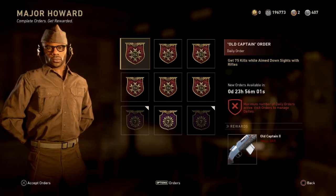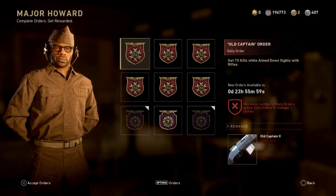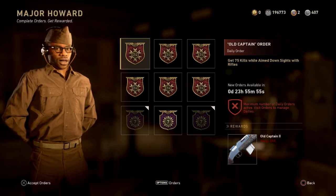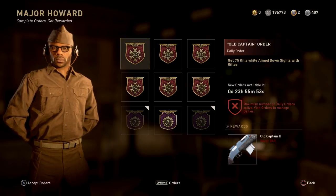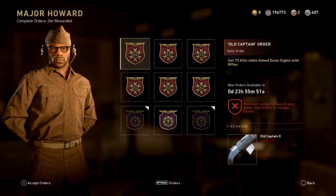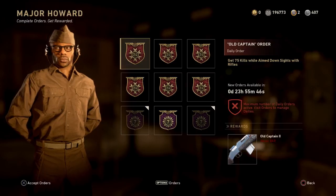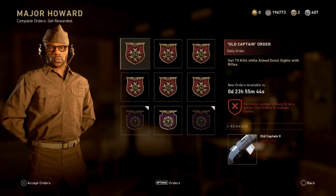Today's daily order is going to include the Old Captain 2 variant for the heroic bar — a variant I had not seen before and didn't even know was in the game. It may have just been sitting in the game files until they were ready to release it. The Old Captain 1 was released as a weapon order a long time ago, but there was no Old Captain 2 variant until now.